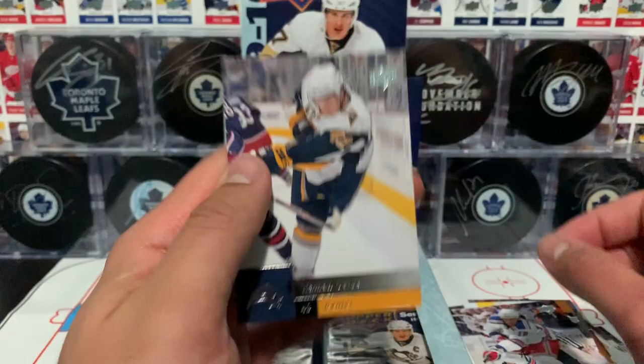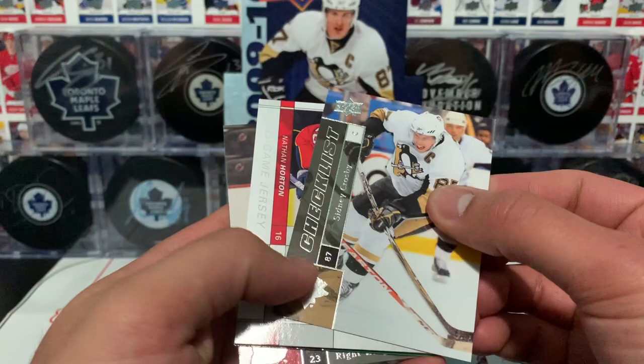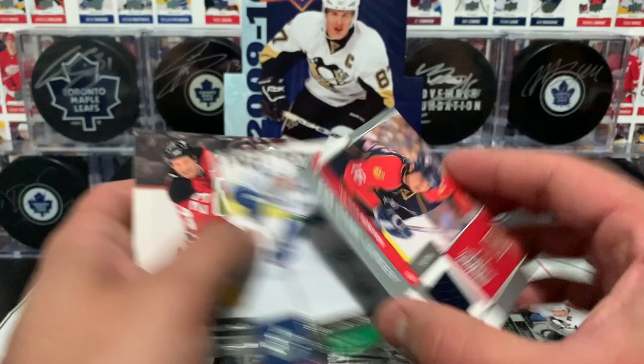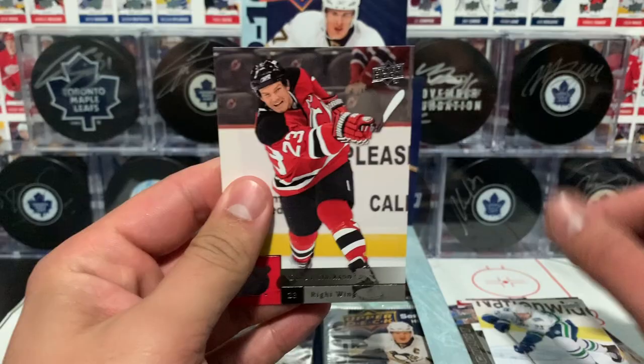Perron, Jokinen, Stahl — that's Marc Stahl — and Kirby. Next pack: Sullivan, Taves, a checklist with Crosby for cards 101 to 200, and right behind it we have an Upper Deck Game Jersey insert of Nathan Horton. He's actually on the Maple Leafs roster, on the IR. Adler, base card, and Clarkson.